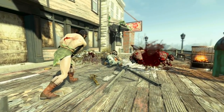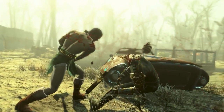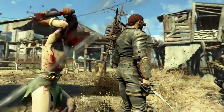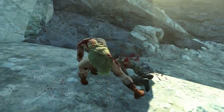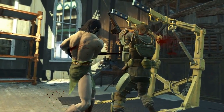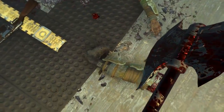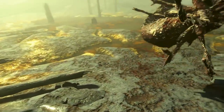Grognak's Axe is of course based on the weapon that Grognak the Barbarian uses within the comic book series of the same name, which can be found throughout the history of Fallout games. Although being a replication of a comic book character's weapon, it is still quite an imposing, doom-delivering, batwing-bladed two-handed hellraiser. The head of the axe appears to be fashioned or heavily influenced by the Wu-Tang symbol.